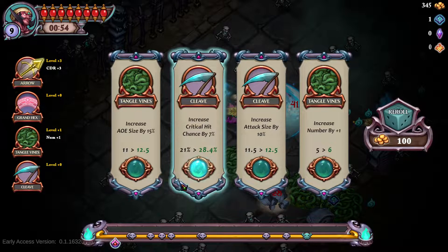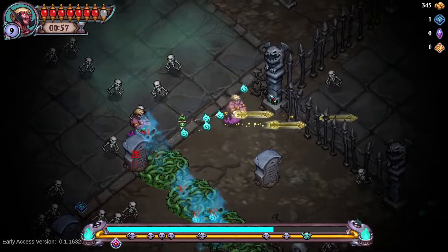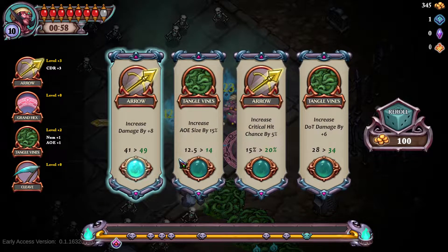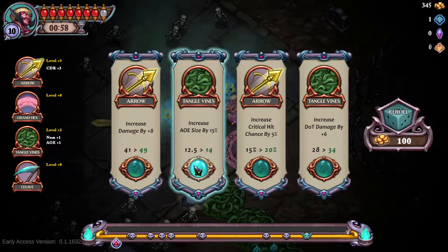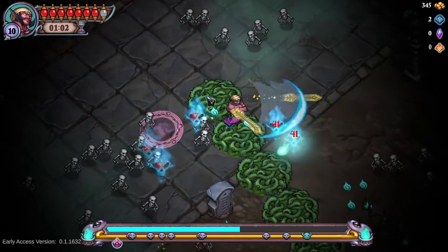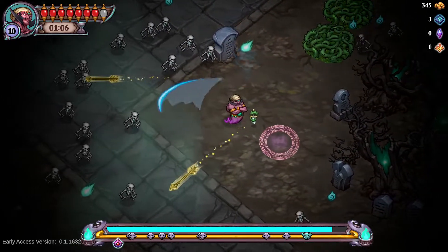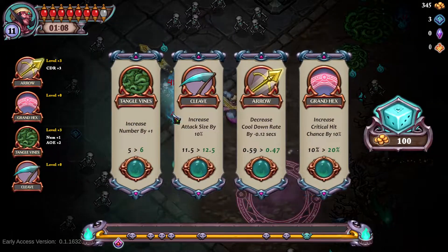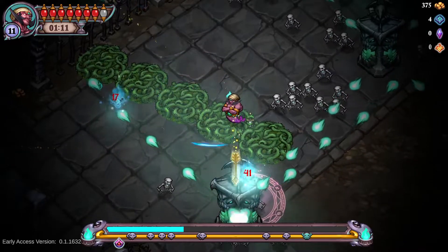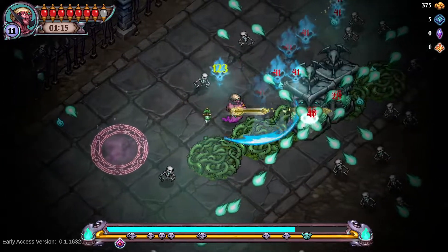So what do we want now? I think we're going to sort of not forego cleave, so to speak, but I don't want to necessarily focus on it specifically. Let's get our vines to where they're a decent size that we can use them to sort of escape into. Everybody loves some good escaping. So that will be good. We're going to keep the cooldown coming. Look at them go. Not too bad.